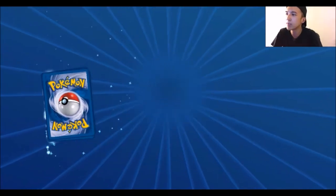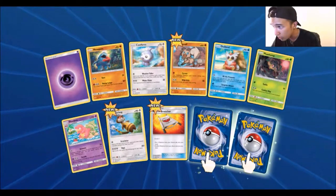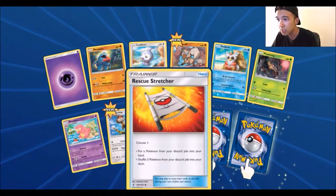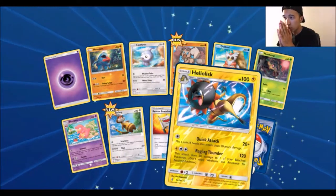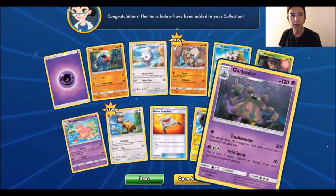Come on, something. Ultra Rare? We got Psychic Energy, Nosepass, Castform, Rockruff, Delibird, Phantump, Slowbro, Watchog, a Stretcher, a Reverse Rare Heliolisk - that's just a normal rare - and for the rare, we got a Garbodor.